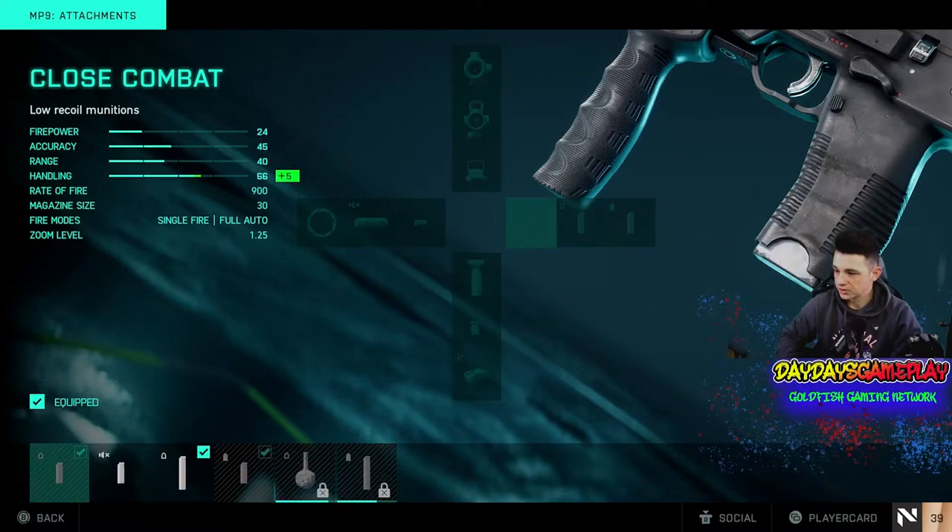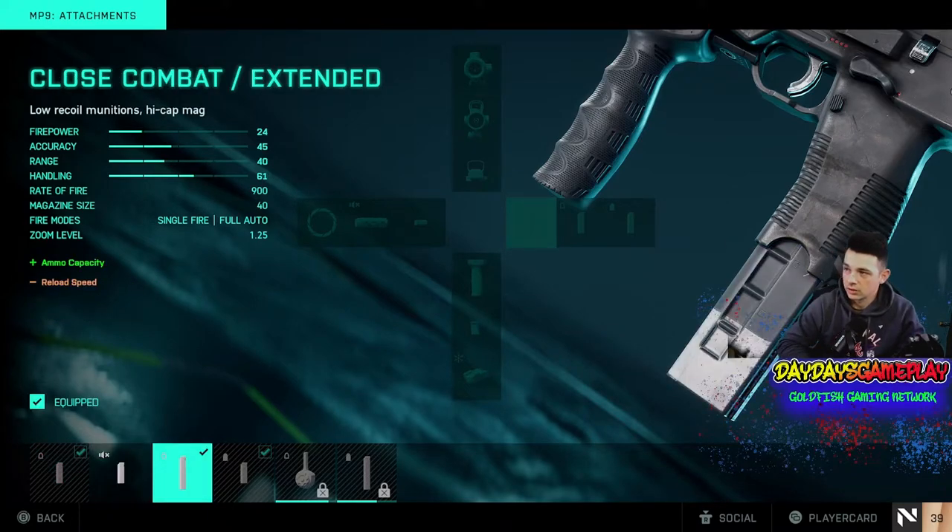The first mag that you're using is a close combat. But then shortly after, you unlock the close combat extended, which is the perfect mag to use. As you possibly know from the last update, they completely buffed the close combat magazine. The MA5, if you use a close combat mag with that, it's completely insane as well. But when you add that with this rate of fire that the MP9 has to offer, it's a game changer.